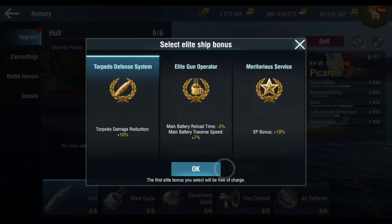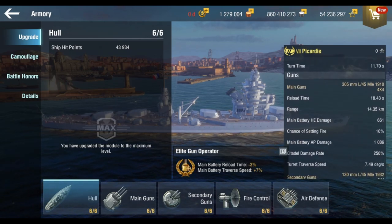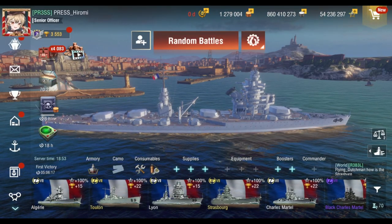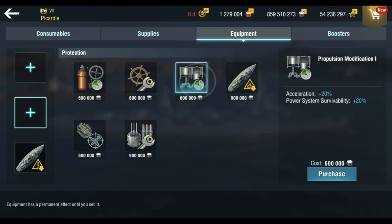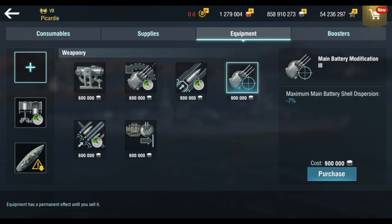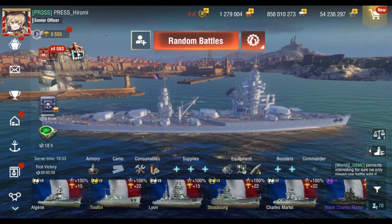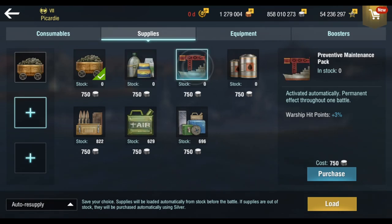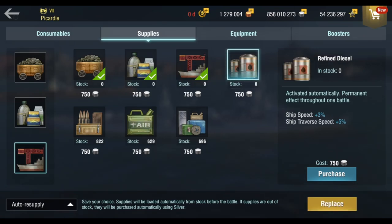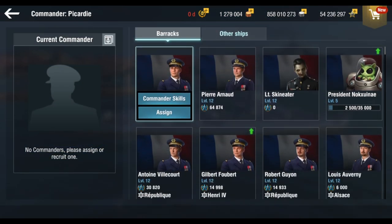Elite gun operator reduces reload to 18.43 seconds. This ship needs some concealment, so let's get that going. Because this is 16 guns, main battery modification 3 is needed — dispersion will likely be terrible. Let's grab high-grade coal since the consumables are so good, plus improved crew rations and preventative maintenance. Speed is 28 knots — pretty slow for a battleship.